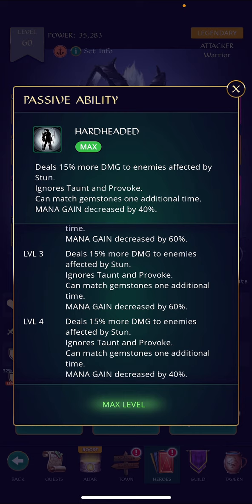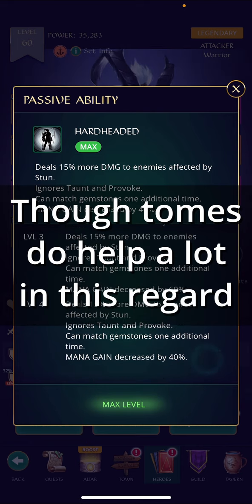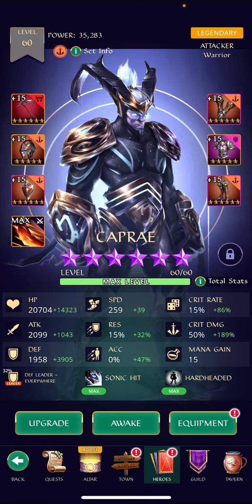One of the best things about him: he can match gemstones one additional time. With four matches you can pretty much guarantee he charges every turn, and before his turn too, because he's gaining mana from all colors. His mana gain is decreased by only 40 instead of 60, so he's roughly 33 percent faster to charge than he otherwise would be.